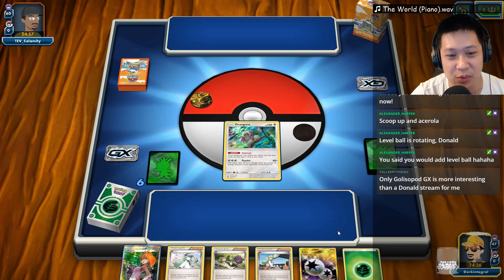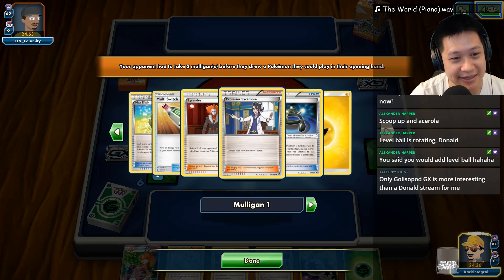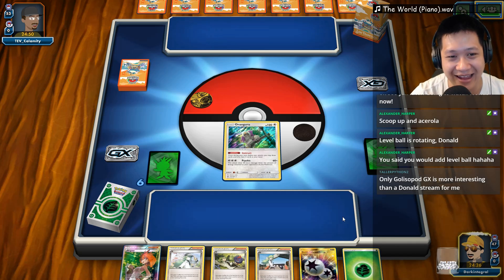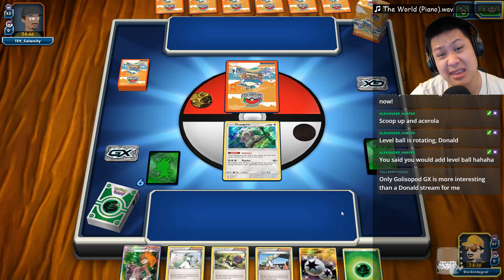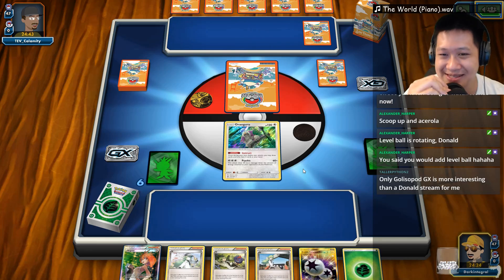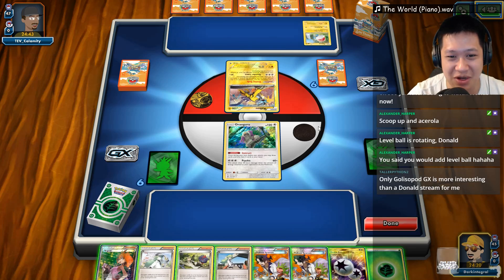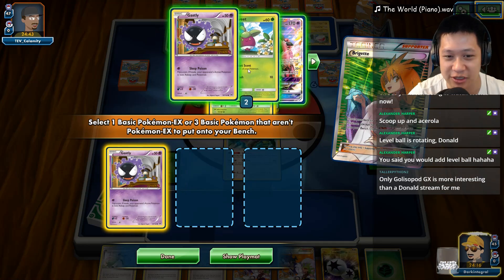And all these wonderful Ns for the future turn. Look at that — we have all the energies that we want too. So this is a very, very good hand. Now take a look at this — he's using Multi-Switch, XP Share. I can't tell if I think Lightning — every Lightning has to have a Tapu Coco. It's just an easy card to squeeze in any Lightning, so that's what I expect this to be.